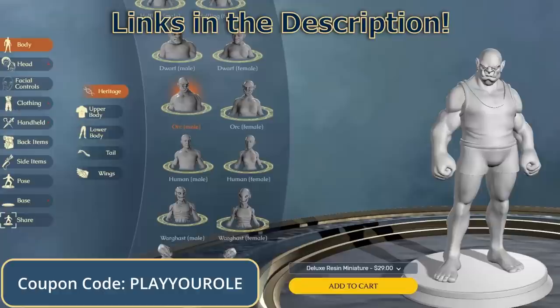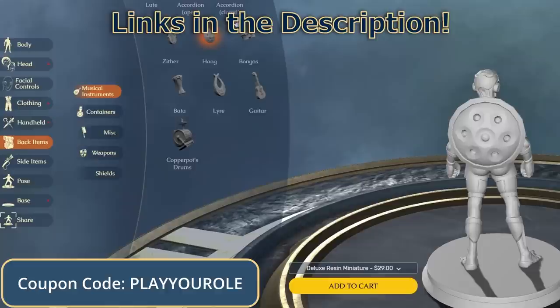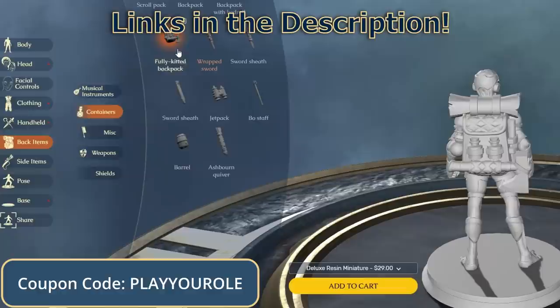As a part of Play Your Role's continuing goal to connect with and grow the tabletop community, we'd like to introduce Eldritch Foundry. They're an absolutely incredible tool for customized miniatures — if you want to make monsters, characters, or even just that perfect NPC, Eldritch Foundry can do wonders. Right now we're partnered with them to give you guys 15% off your order so long as you use the coupon code PLAYYOURROLL. If you've been waiting to get that perfect miniature, now's your chance, especially if you want to use it for a villain.